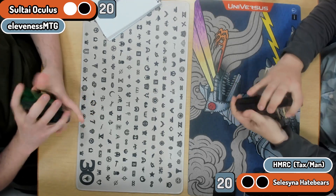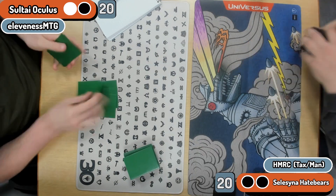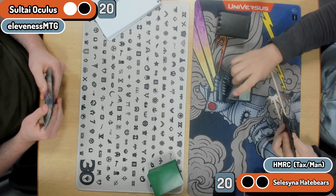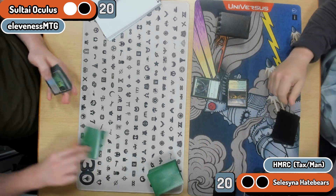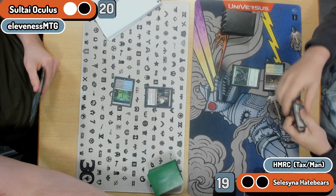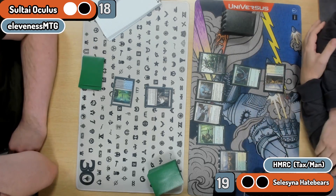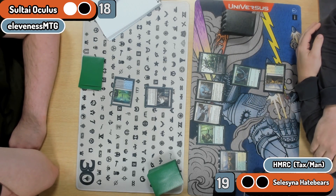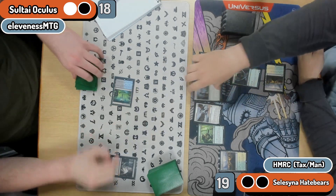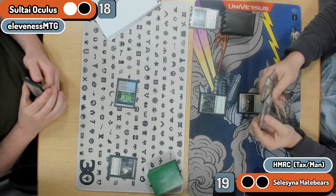Some adjustment is coming — we have access to Rest in Peace, Leyline of the Void, and even Ghost Vacuum is a really great little hate piece for the graveyard. Don't play Ghost Vacuum, just play Soul Guide Lantern. People love new toys, but people are also very bad at card evaluation — very few people saw Fable coming, very few saw Oko, Uro — and I saw a deck the other day where there was no justification for not playing Rest in Peace over Ghost Vacuum in an enchantment deck.